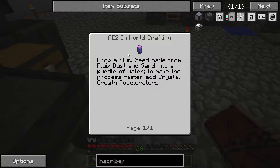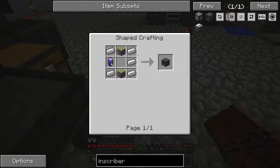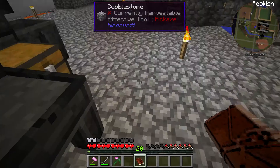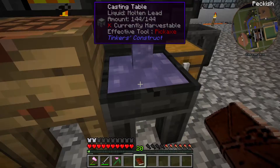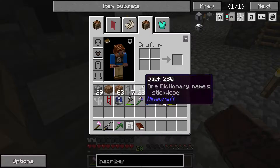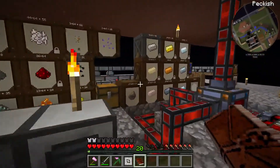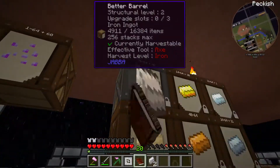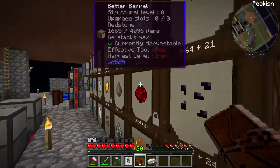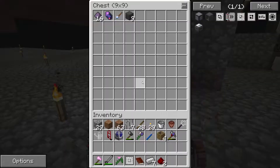I wonder how you make a pure fluix crystal. Drop a fluix seed made from fluix dust into a puddle of water. So we're going to get some of those in a minute. For the time being, let's get one, five irons, and some sticky pistons.